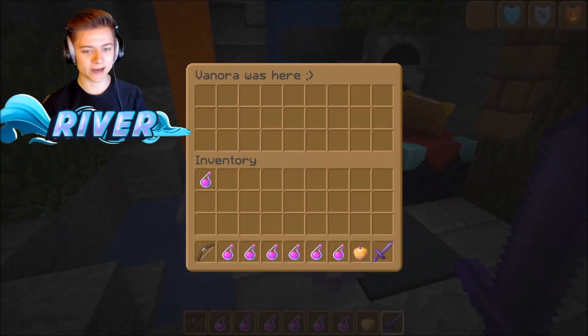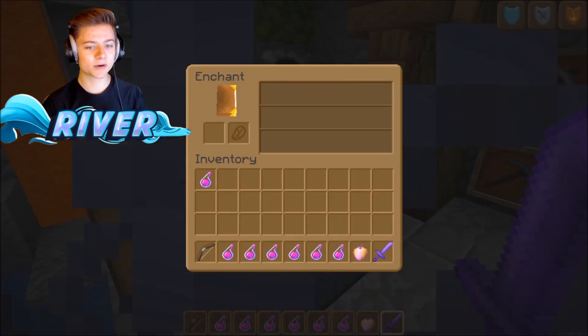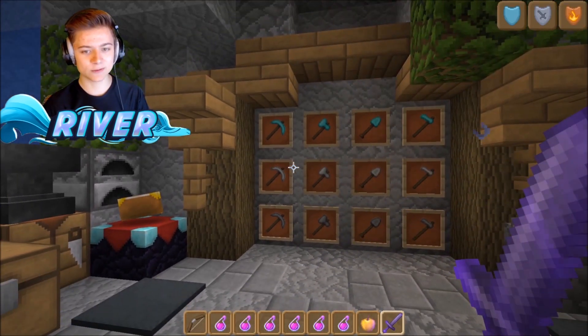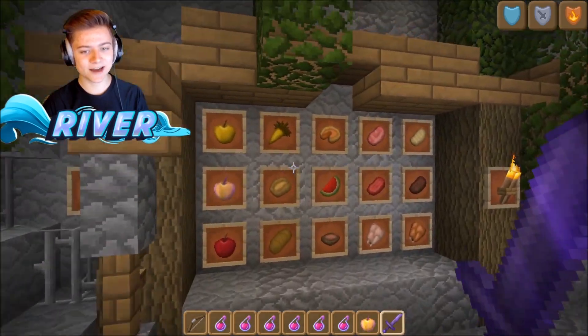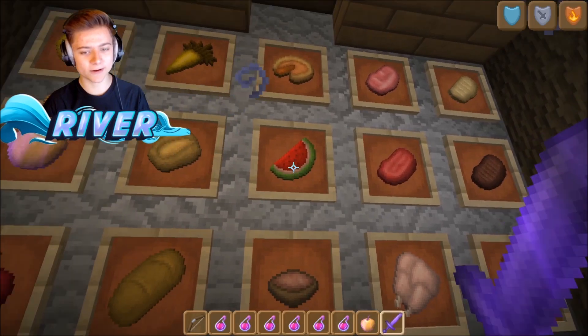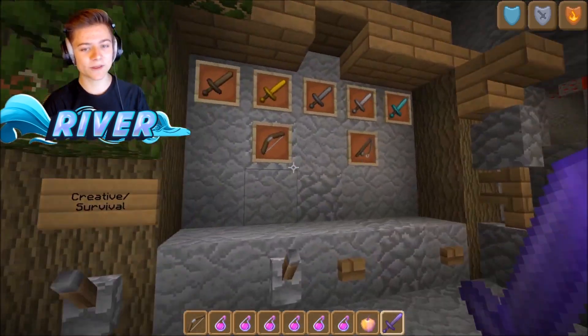I really like how when you open up the chest or the crafting table, there's a whole brown-themed menu for everything. We've got more tools — super clean — and some more food up here with a bit more texturing on the water. The golden apple is such a vibe. That's pretty much it for the Creator Pack overview.